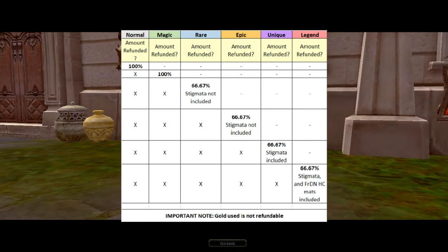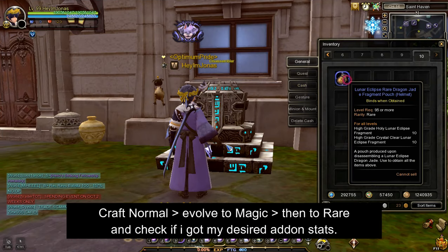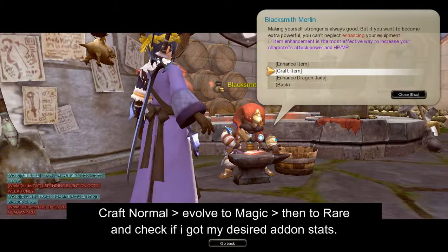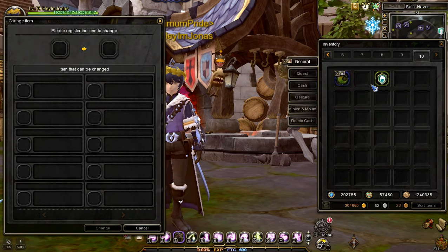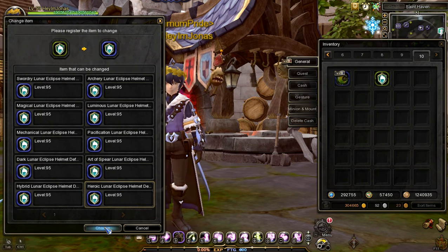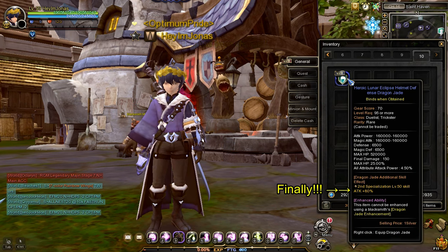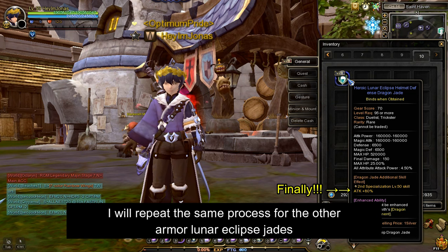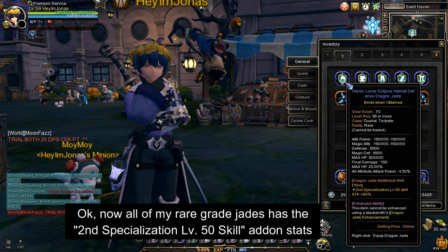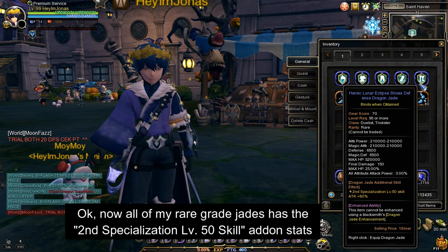For reference, here is the amount refunded when dismantling a lunar eclipse dragon jade for all rarity grades. I will now recraft a rare grade lunar jade again, starting from normal grade, and hopefully this time get the second specialization level 50 skill add-on stat. Finally, I've got the second specialization level 50 skill. Now that I'm done with the helmet part, I will do the same process for the other jades. I'm now all done rerolling — all of my rare grade armor defense lunar jades now have the second specialization level 50 skill add-on stat.